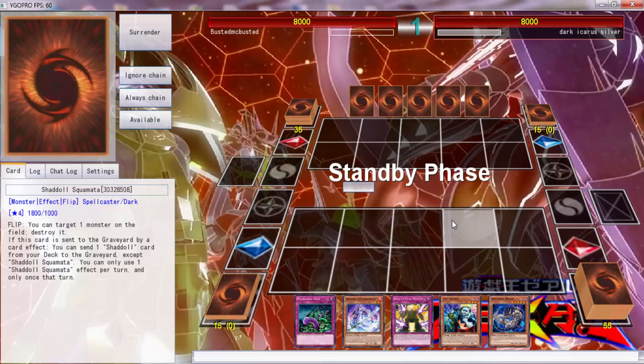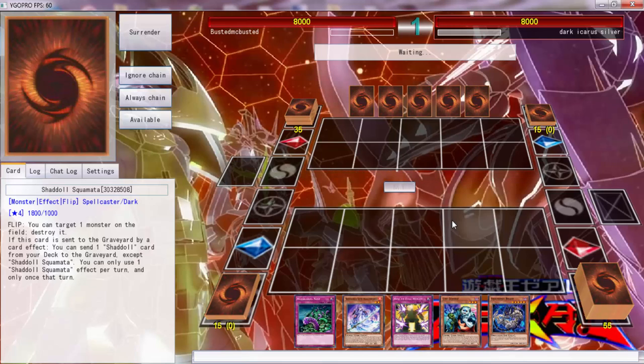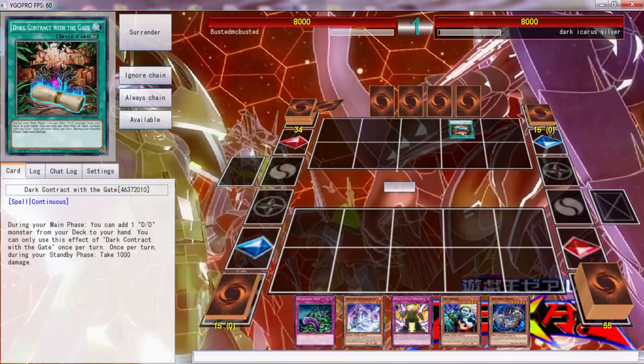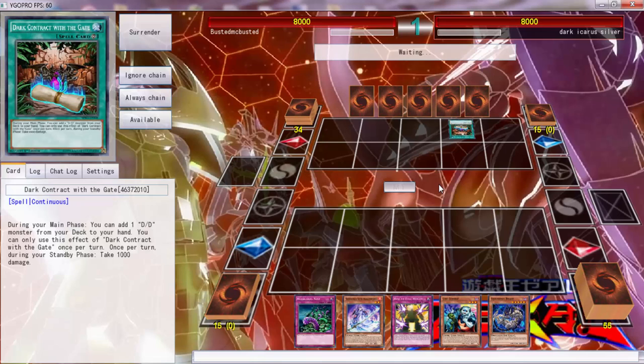It looks like we're going up against a normal deck. When I first started testing this deck and was trying to record, everybody kept disconnecting. As you can see it's a little staticky, even though we're running at a smooth 60 frames per second. I'm guessing it's an update that YGOPro did because I don't know why all of a sudden I'm just getting static when I'm recording. But it looks like we're going up against DDDs. Let's see if we can destroy this.